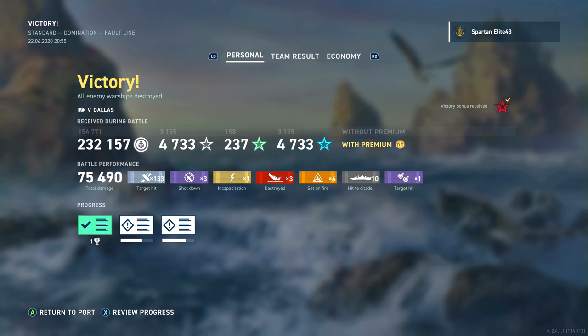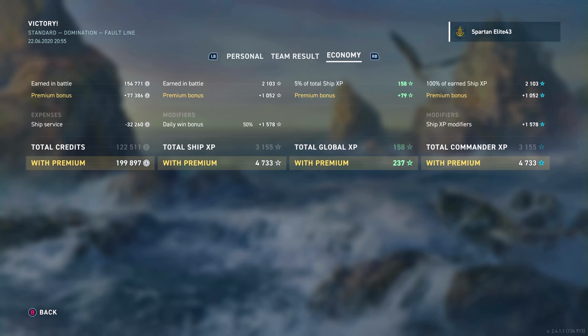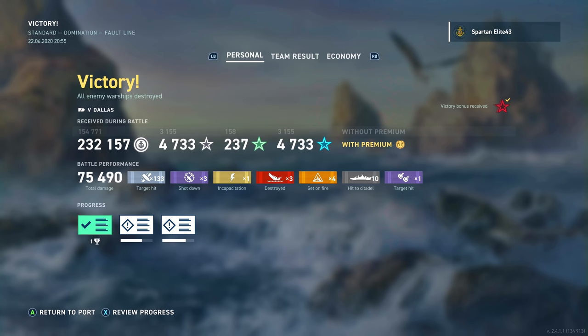We end up getting 75,000 damage done, three kills, top of the leaderboard with 2100 base XP. All in all, while light cruisers aren't really my thing and not really my playstyle, it is fun to take out ships that fire so fast and just go out and annoy people. If you like what I'm doing, punch the like button, leave a comment below, subscribe to the channel if you haven't already, and as always I will see you in the next video.